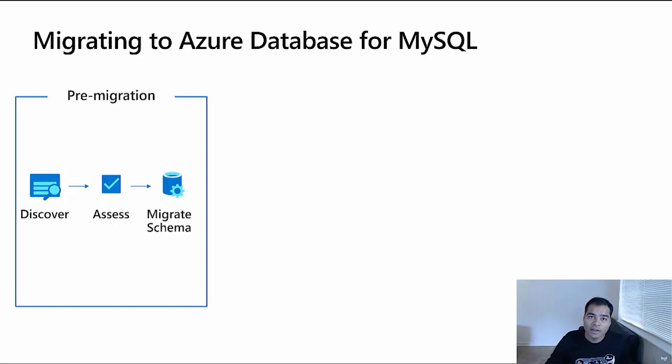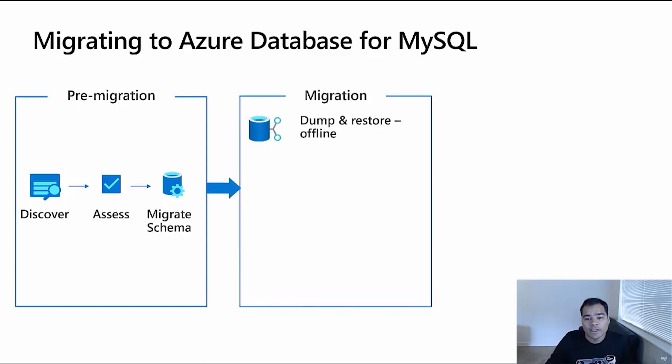Now let's look at the options available to migrate to Azure Database for MySQL. The first step is the pre-migration step, where you discover which databases and servers to migrate, assess your schema to confirm it's a right fit, and then migrate the schema. The migration tools available include dump and restore, which is an offline migration that moves all data from the source to the target Azure Database for MySQL.